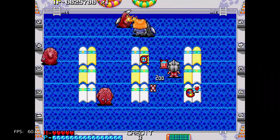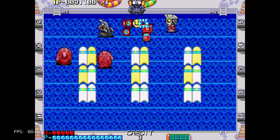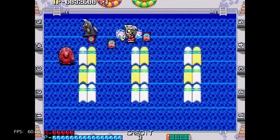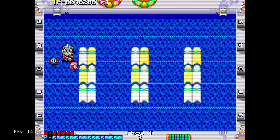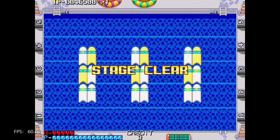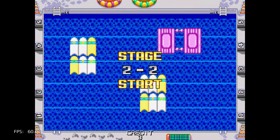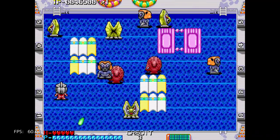Best played with a second player if you're able to, and I guess for Ultraman fans only. Anyway, that's it for this video. You're watching 8-Bit Days a Week and this is Ultraman Club Arcade running on the PlayStation Classic. Please like, comment, subscribe — thanks for watching.